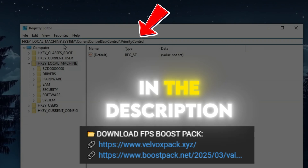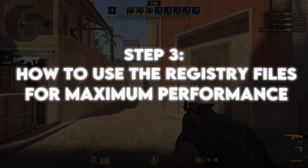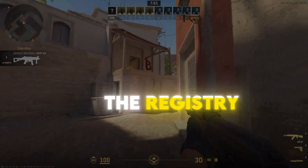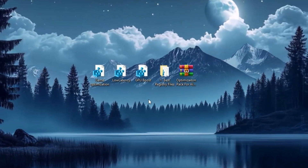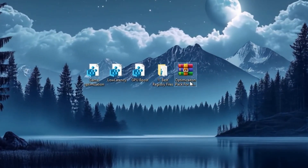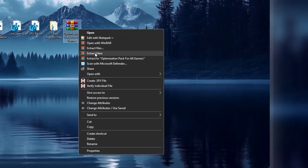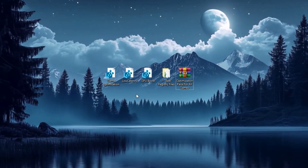Download the Boost Pack in the description for easy access to registry paths. Step 3: How to use the registry files for maximum performance. To use the registry files, first download them from the link in the description. If the files are compressed in a ZIP or RAR folder, extract them by right-clicking and selecting Extract Here, or Extract to best registry files, using WinRAR or any extraction tool.